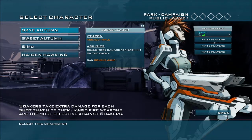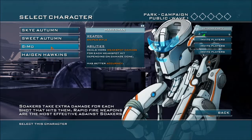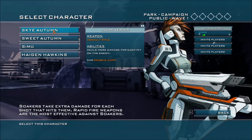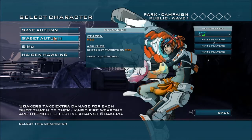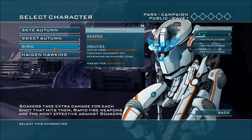There are four classes — Sky Autumn, Sweet Autumn, Simo, and Hagan Hawkins. To put this in an MMO kind of sense: Hagan Hawkins is our tank, Simo is our sniper, Sweet Autumn is our area-of-effect DPS, and Sky Autumn is more concentrated DPS. Sky Autumn is really mobile — she gets a double jump and has an assault rifle, which is really cool.